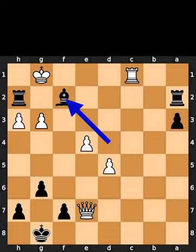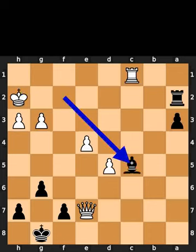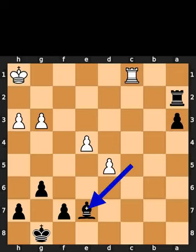Black takes the rook on f2 using the bishop, check. White takes the rook on h2 using the king. Black plays bishop to c5, check. White plays king to h1. Black takes the queen on e7 using the bishop.